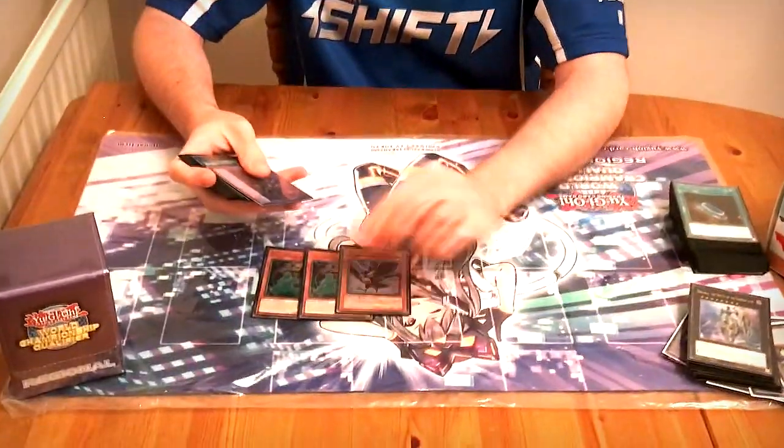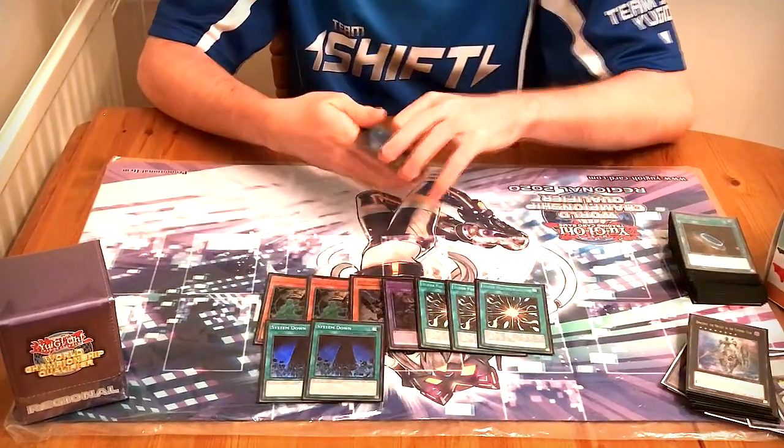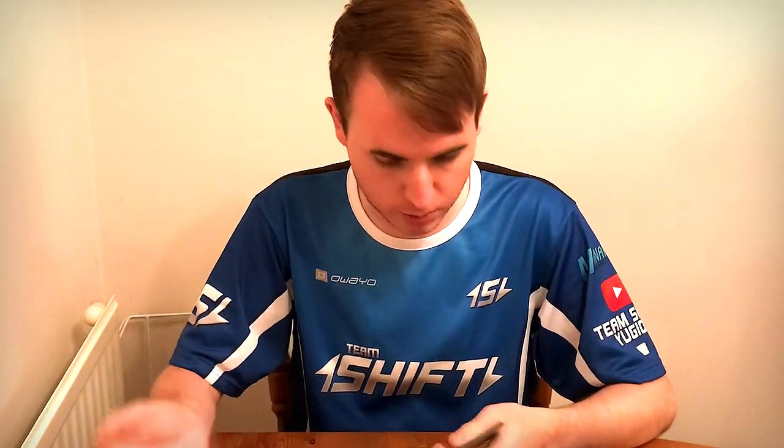For the side deck: two Lancia and a second Crow, the Predaplant Dracossack, three Super Polymerization, and two System Down. System Down has been creeping up in play. I think it is really, really strong. You don't want to shotgun it straight away because it's rare that Orcust can ever kill you — you have to gauge the situation. If you think they'll kill you, then use System Down, but the later you save it, the more impactful it is. Against one of my Orcust opponents I saved it and didn't need to use it, but at any point he cleared my Widow Anchor setup, I would have just System Down'd him anyway. I was really happy with System Down.